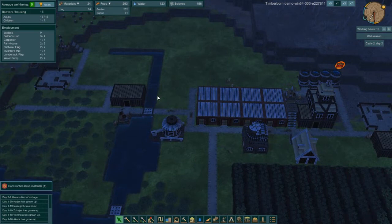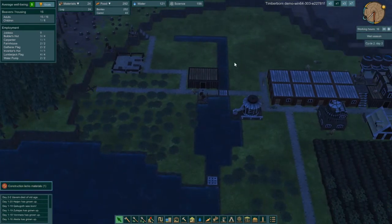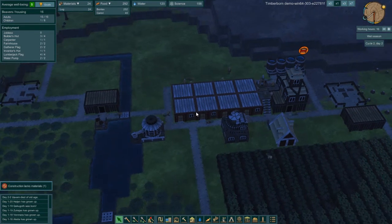We are very close on our housing; we have room for like one more adult beaver. Oh, this is the stairs lacking materials — yeah, of course. And down in the bottom left here, I didn't even notice before — Uavim died of old age. Our elder beaver has passed on.